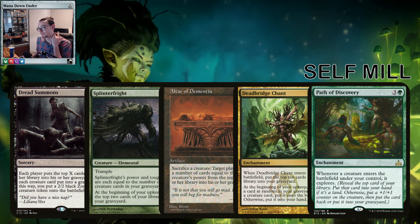Deathbridge Chant can be a bit of a gamble because it enters the battlefield and we mill 10 — great, that's what we want to do. But at the beginning of your upkeep you randomly pick a card: if it's a creature, it goes to the battlefield; if not, to your hand — so it's removing cards from your graveyard. Hopefully we're milling faster than we're retrieving.